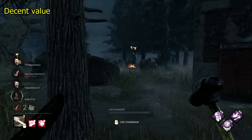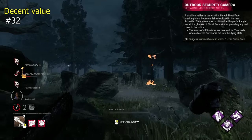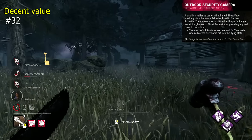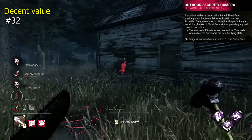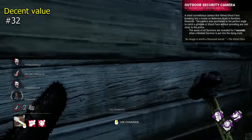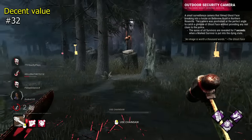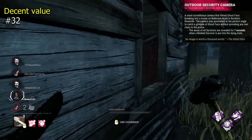Next up we have the Decent Value tier. Outdoor Security Camera is a Ghostface addon that will reveal all survivor auras for 7 seconds when a marked survivor is downed. This is really nice, providing great information and doing so in a period of downtime when you're about to hook. Very solid.